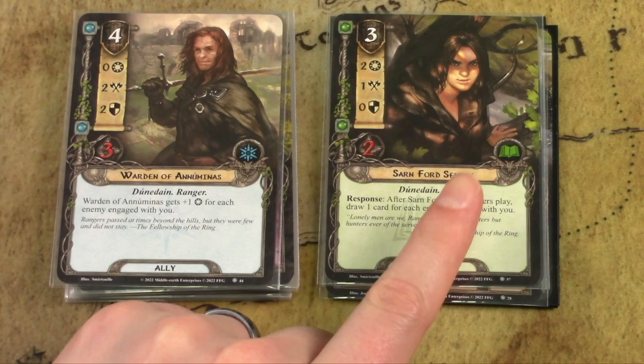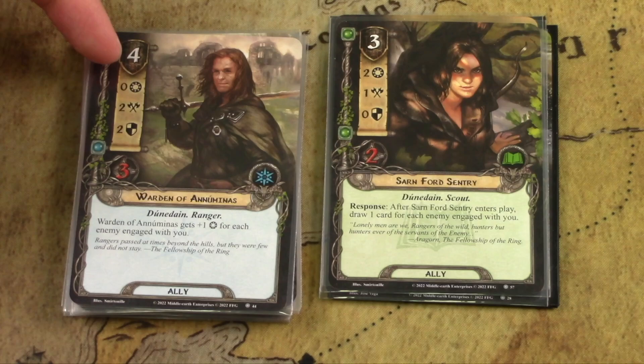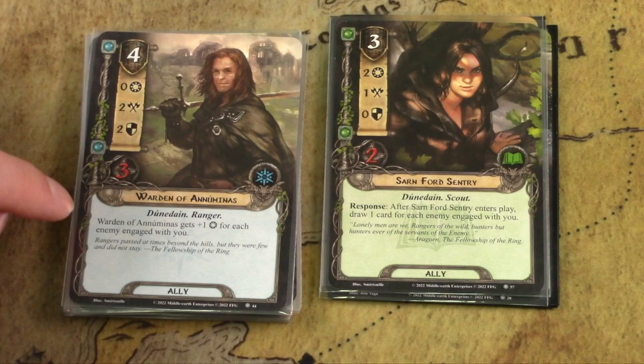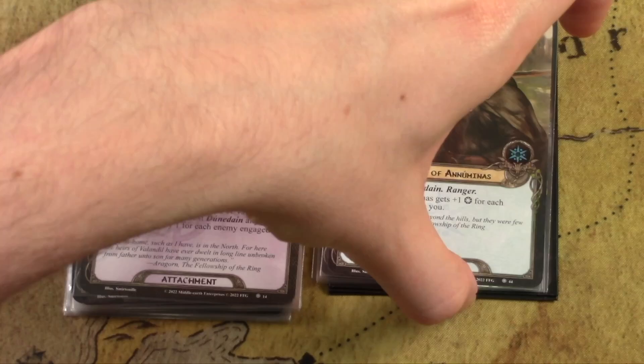You can't play lore allies unless you have a lore hero — Barivore from the core set is my favorite splash option. Then there's the Warden of Enuminas, which is spirit. This card gets plus one willpower for each enemy engaged with you, but starts at zero willpower so there's no initial benefit. He can be a good defender in a pinch and has two attack, but at four cost it's steep. If you can reduce the cost and get three or four enemies engaged, this guy can be really, really strong.